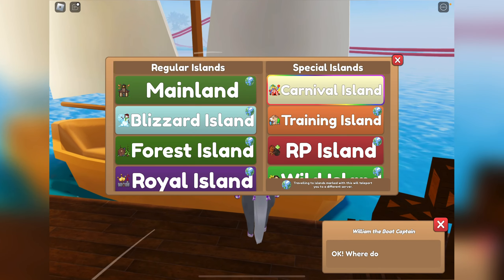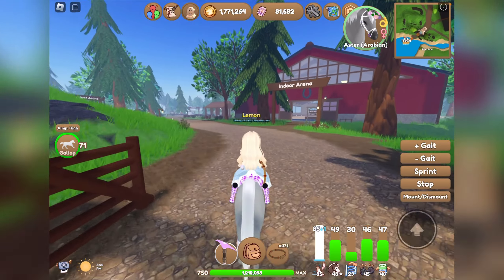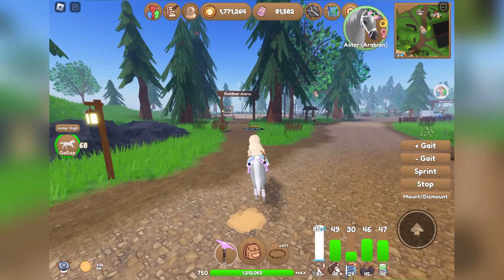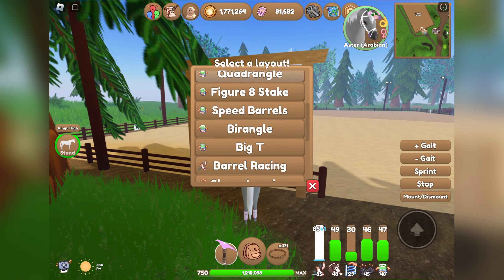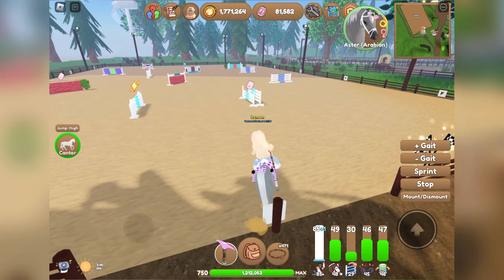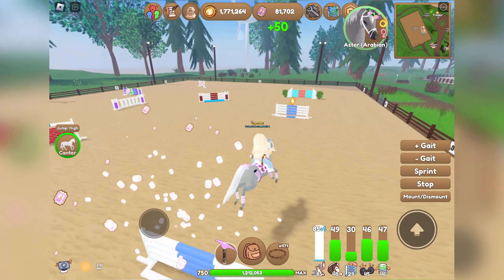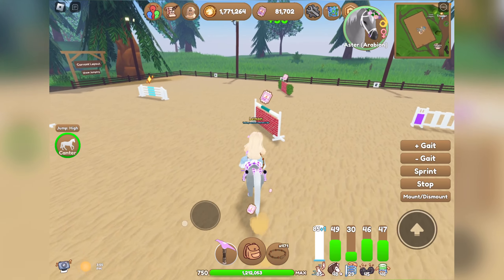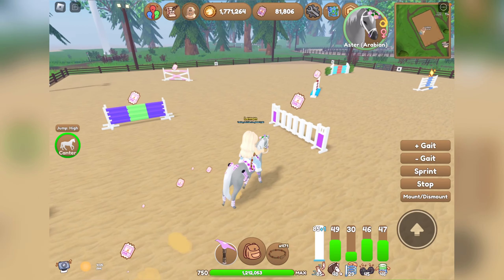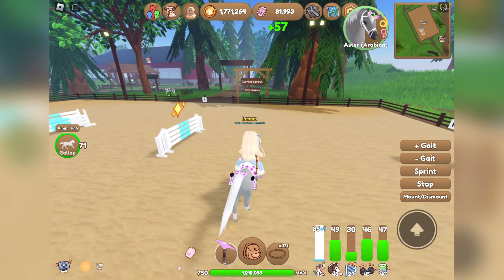So for this method, you need to go to Training Island and then select an arena — you can do either the indoor arena or the outdoor arena. Then you select Show Jumping. Once you do this, you don't even need to start the activity. Just go around to all of the jumps and collect the tickets from on top of them, and you can earn a lot of tickets just from jumping over the top.